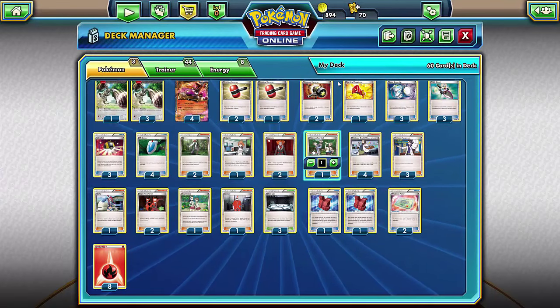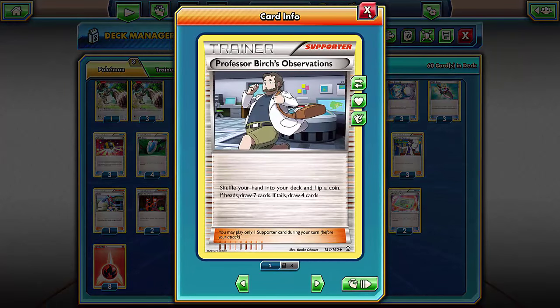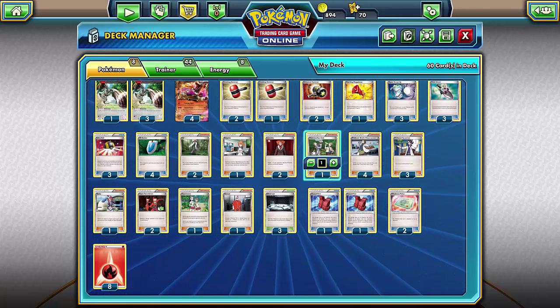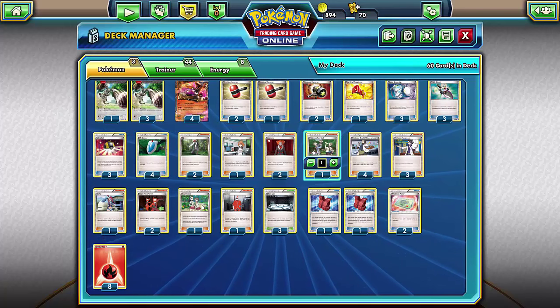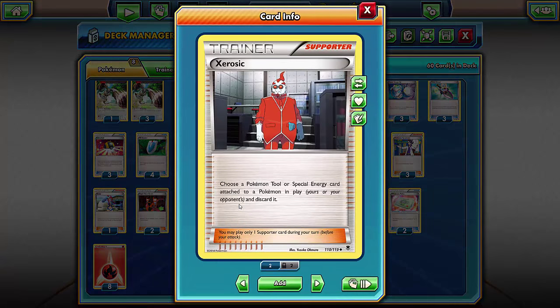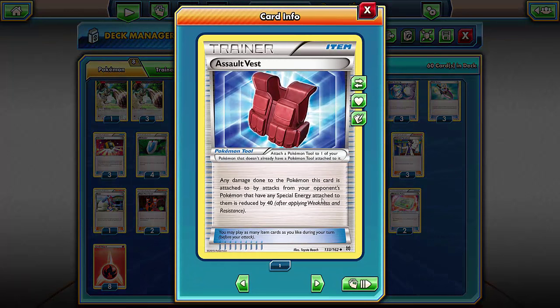One Pokémon Fan Club to grab any two basic Pokémon straight into my hand — could use it to get two Houndoom EXs to start setting up. Four Professor Birch's Observations because you don't want to discard your hand. Three Sycamore, one Skyla, two Team Flare Grunt in case they have energies you want to discard quickly. One Teammates in case you get knocked out — grab any two cards you want.